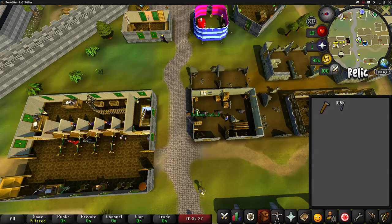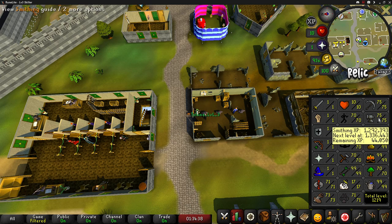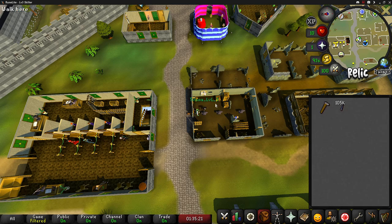I decided to do some smithing and get some of these mithril bars made into mithril dart tips. I am currently level 75 smithing and I have about 6,500 bars left, so it should get me past 75, probably maybe even around 77. If you guys remember back a few videos ago, I actually got a donation from a player named Skiller58, and this is actually him on another account that he just made recently. He messaged me and wanted to give me a bond for my account, which is really awesome of him.